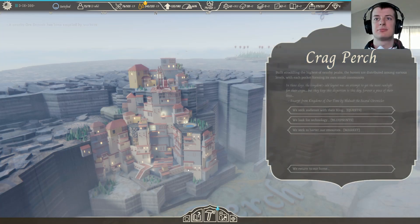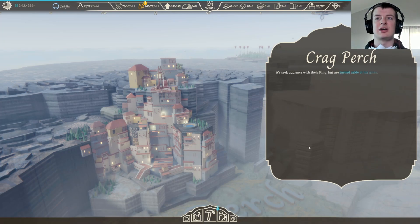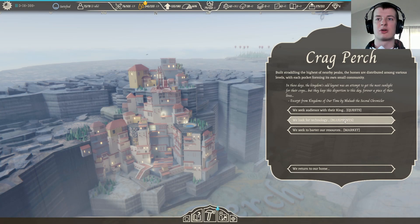Crag Perch - built straddling the highest of nearby peaks, the homes are distributed among various levels with each pocket forming its own small community. It's very pretty. We seek an audience with the king but are turned aside at his gates - he has no wish to talk to empires and prophecy when his people are in immediate need. The people of Crag Perch cannot easily traverse the kingdom - its small communities are stranded among the cliffside. Movement between them is possible but treacherous. Their crane hoist has collapsed into the deep basin below the kingdom. If we were to retrieve and repair it, he may give us audience.